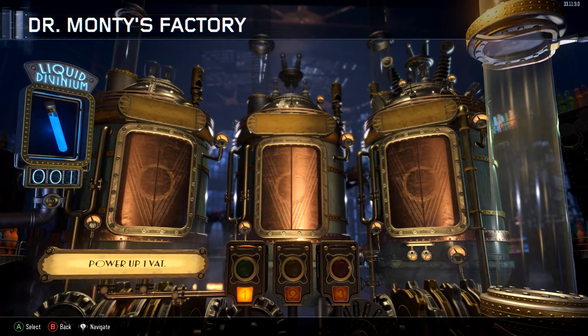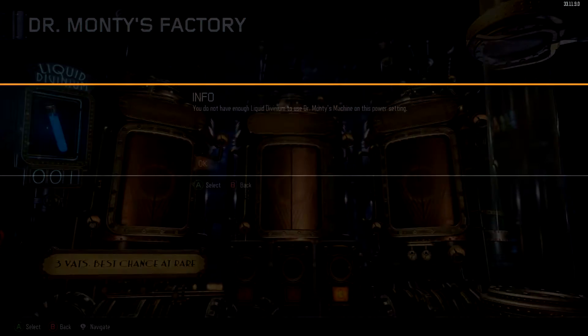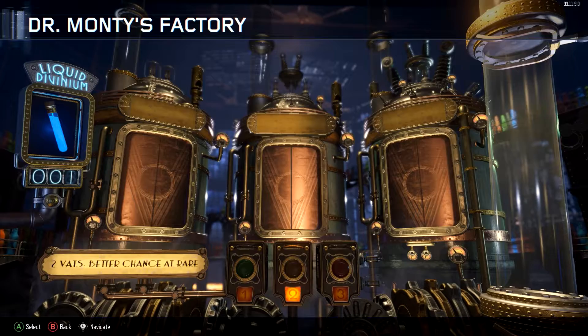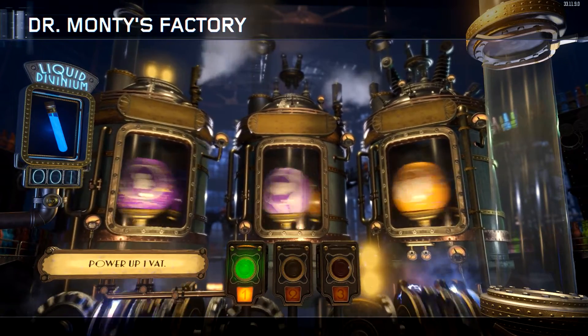This is Dr. Monty's factory. You get some liquid divinium when you play the game and then you put it into one of these machines and it will produce something for you. You do not have enough liquid divinium for this power setting — you need two vials or three vats for that one, two for that one, one for this one. So we can power up this one — let's do it, give me something good.